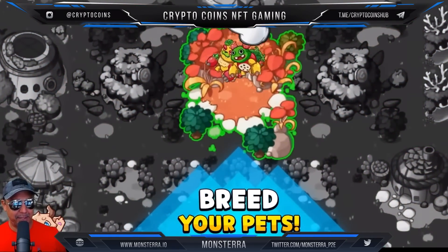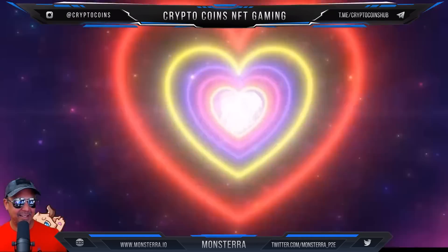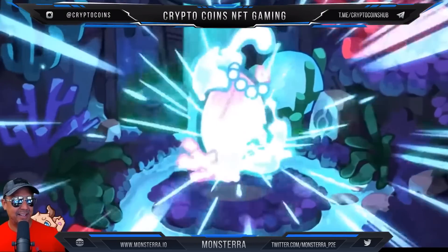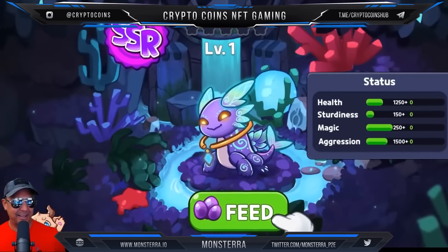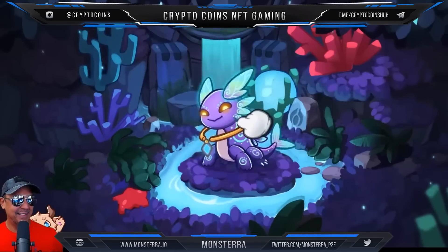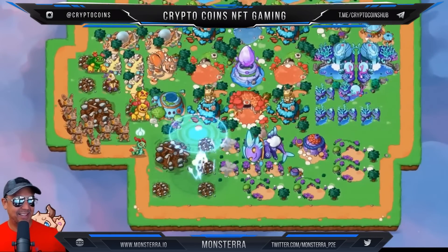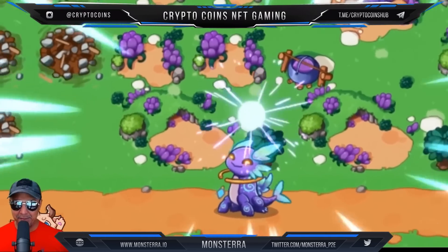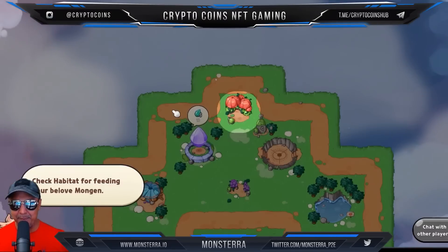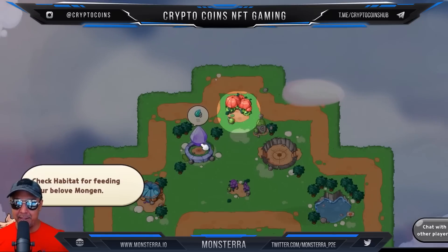So you're gonna breed your Mongins and they'll give you an egg — just like I just had. Then you hatch the egg, you get a Mongin, and now we're going to put our Mongin in a habitat. Enter the habitat, select the available slot — these others are locked. Select the Mongin I just hatched, and he looks pretty cool.